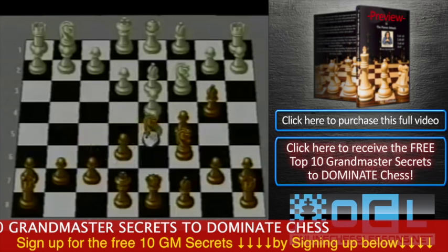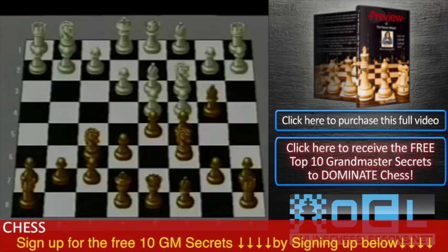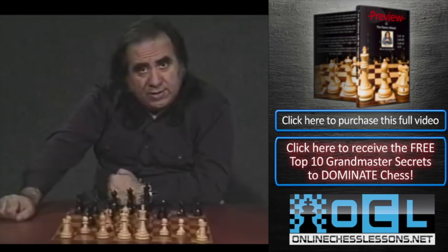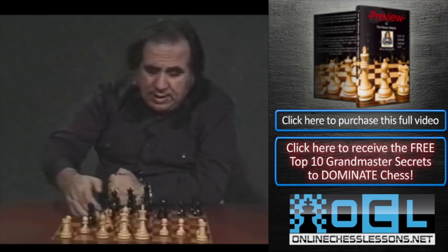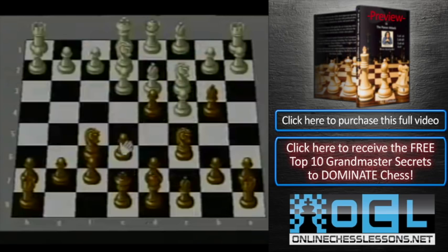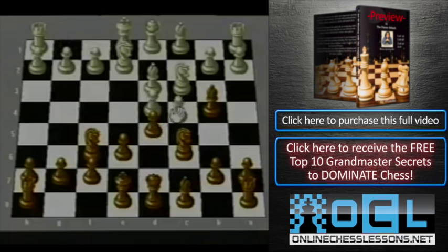If I just told you the list of variations it would not be any help. If you've already adopted one specific way to play against this variation, you should continue with it. Otherwise, what I would recommend is: c takes d, white plays e takes d, and play d5. The best move for white is c takes d, although castling was also played. If white castles, you simply take on c4 and reach approximately the same positions. So after c takes d, we play knight takes d5.